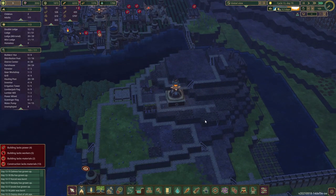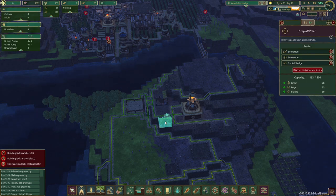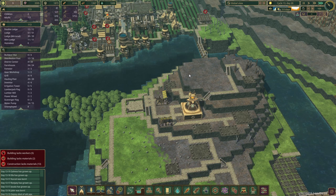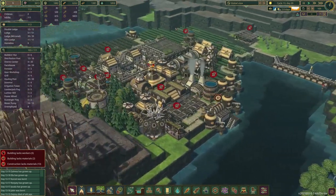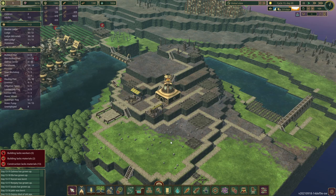If you build a construction site here to get more beavers building, this will go a lot quicker because you're expanding your workforce and building capabilities, but you'll also be going through supplies a lot quicker. The downside is that distribution points can only send so many resources at once. At Woodchip Lodge we're not going to be producing any lumber, so the name of the district is a little bit misleading. Let's go ahead and send our four beavers back over so they can continue building.